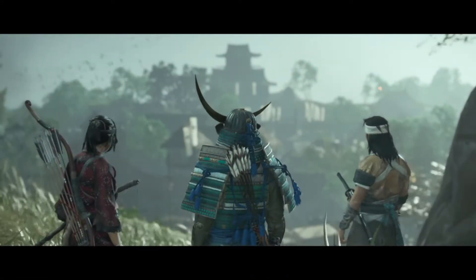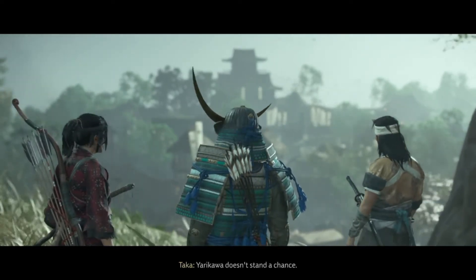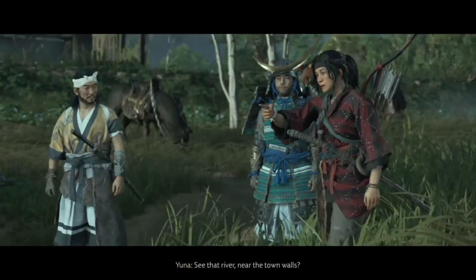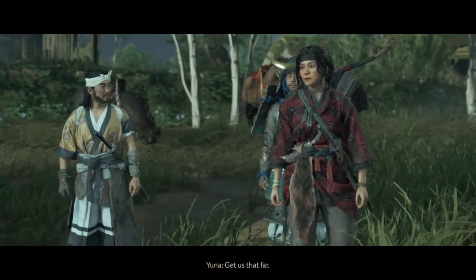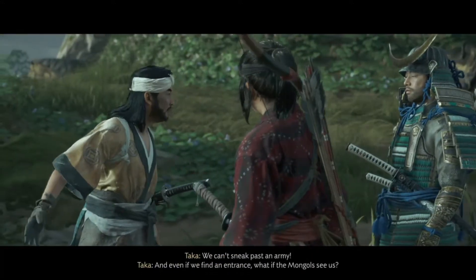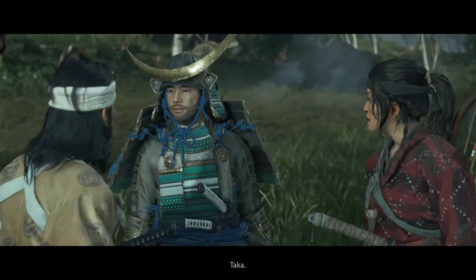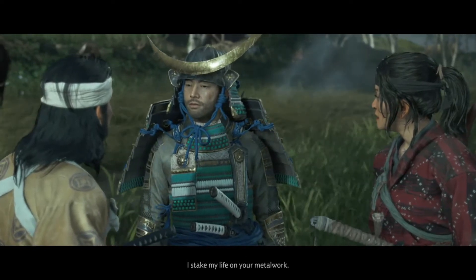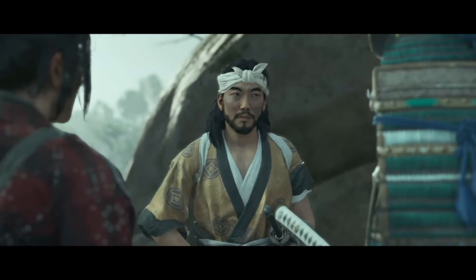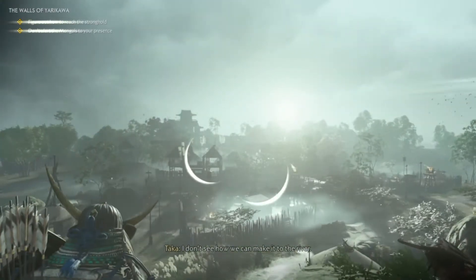Yuna, where's the hidden entrance? See that river near the town walls — get us that far and I'll do the rest. We can't sneak past an army, and even if we find an entrance, what if the Mongols see us? We'll sentence the town to death. Taka says: I stake my life on your metal work. Now it's your turn to trust me. Yes, my lord.